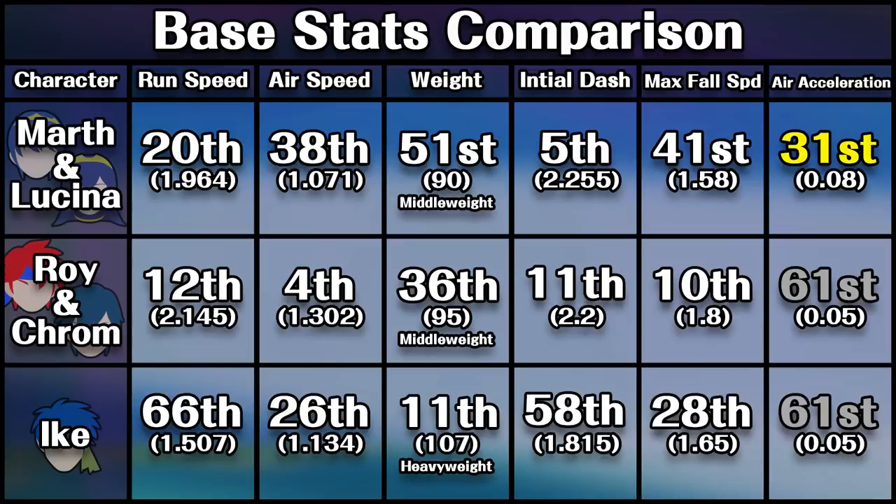Marth reaches his max air speed slightly faster than Roy and Ike, but they are both able to maneuver much more quickly in the air than him. So when going just by character stats, it makes a whole lot of sense why they're generally ranked Krom, Roy, Marth, Lucina, and then Ike.